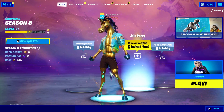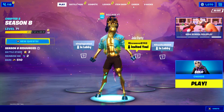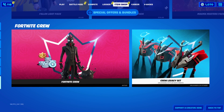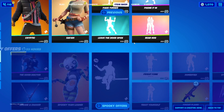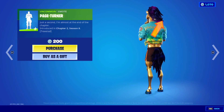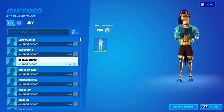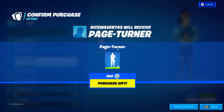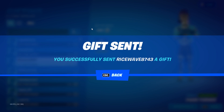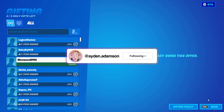It looks like Rice Wave, who commented on my most recent video, is actually online right now, which gives me the perfect opportunity to gift him. Let's head into the item shop — we have this brand new traversal emote called Page Turner. I'm going to gift him that right now. As you can see, I'm hitting 'Purchase Gift' and it's going to send this gift to him. Just like that — proof that I actually do gift my subscribers.